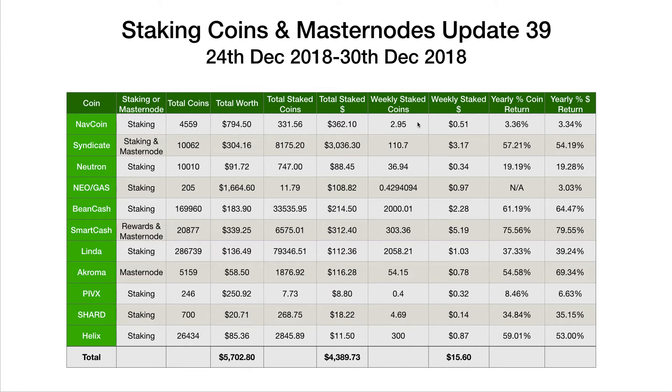So 303 coins, $5.19. Linda: 2,058 coins worth $1.03. Achroma: 54.15 coins worth $0.78 — had a pretty poor week, the price is going down, and there's some news on the Masternode side which I'll cover later. PIVX: 0.4 of a PIVX worth $0.32. Shard: 4.69 Shard worth $0.14. And finally Helix: 300 Helix exactly worth $0.87. That's a grand total this week of $15.60.